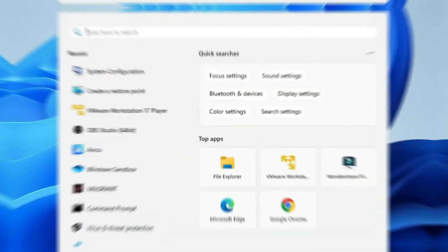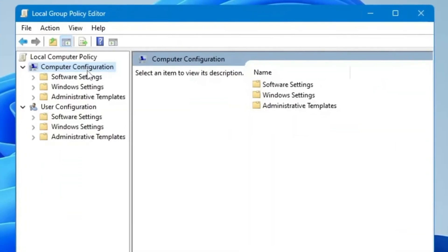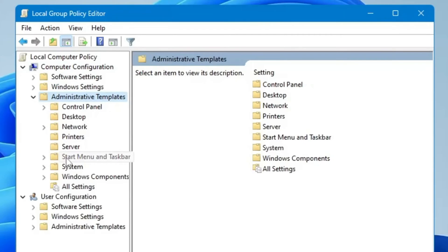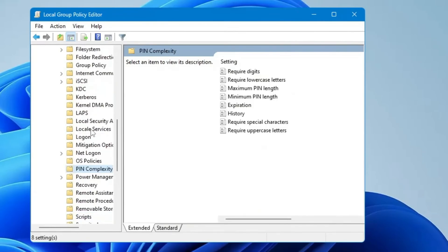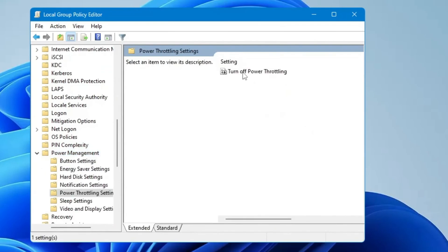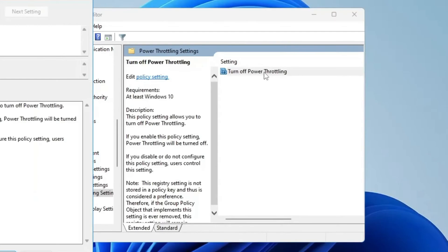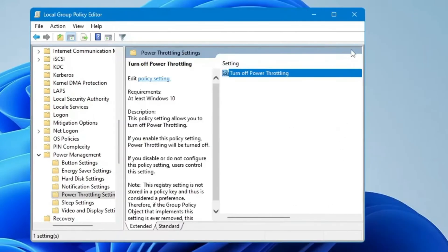Next, click on Windows search and type 'gpedit', then click on Edit Group Policy. From the left-hand menu, under Computer Configuration, click on Administrative Templates and double-click on it. Find System and double-click on it. In System, look for Power Management — scroll down to the P section and you will find it. Click on it, and on the right side you will find Power Throttling Settings. Double-click on it, then find Turn Off Power Throttling and double-click again. In the box that appears, choose Enabled, click Apply, and click OK. Now you can close it.